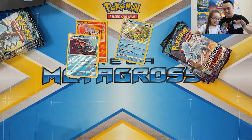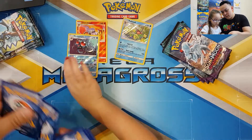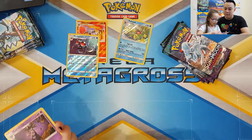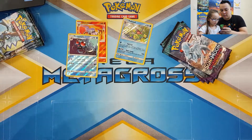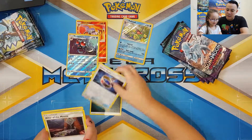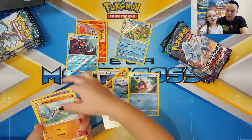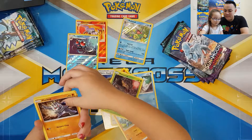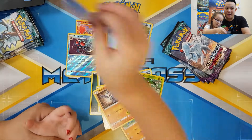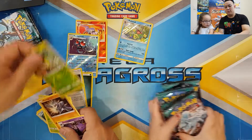One, two, three, four. Energy is there - Choice Band, Altar of the Moon, Machop, Taillow, Skarmory, Bagon, Phantom, Machop. Nothing good out of that one, but it's okay because we still have plenty to go.